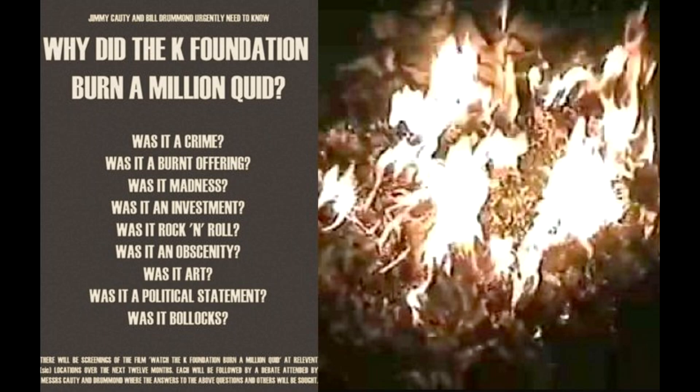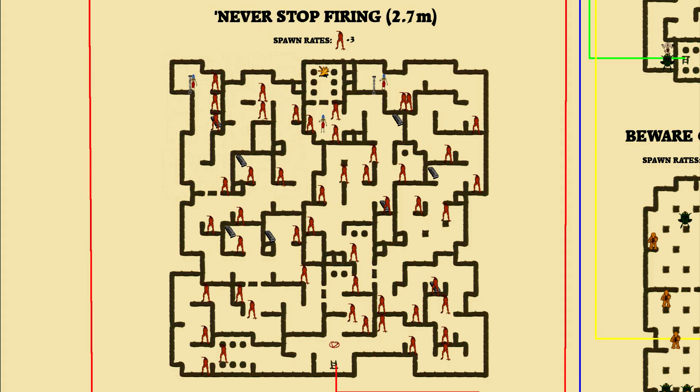A quid is a pound in the United Kingdom. They filmed the burning and created a documentary about it. Let me know if you know any more about this event. The name of the second floor in Pathways into Darkness was Never Stop Firing, so perhaps this level name was paying some homage back to that game.